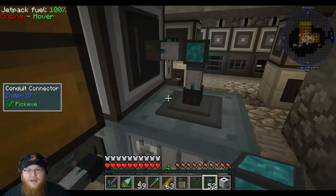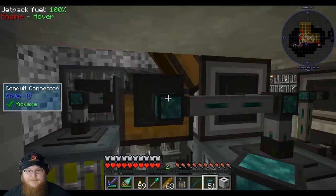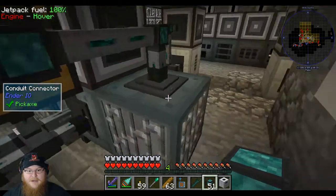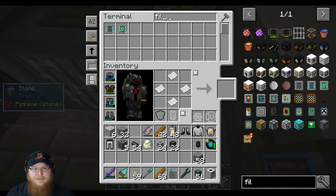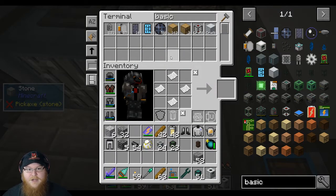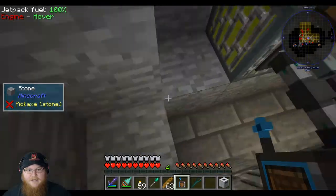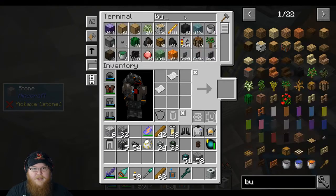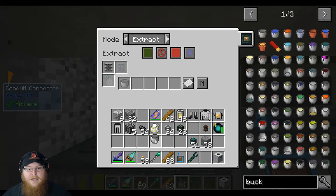I've got to find a way — I guess I can just do this, this would be just extract only. And I'll need a filter so that way it only extracts the empty buckets. Filter — let's just do basic filter because we only need one of those. So basic filter, we need a hopper — there we go. And then basic like that. So this will be extract but we'll limit what it does extract, and then buckets — just empty plain jane buckets.